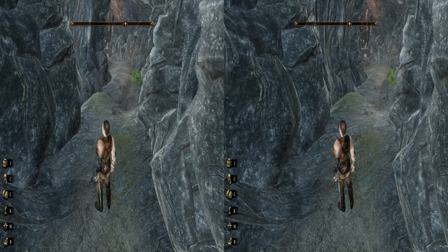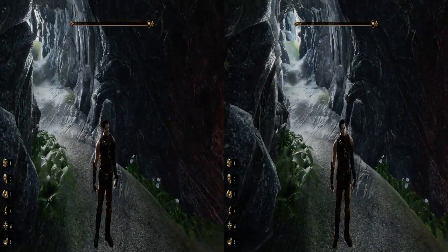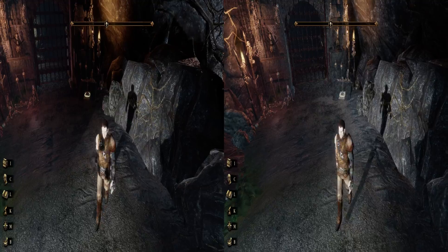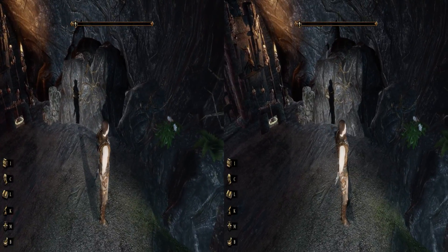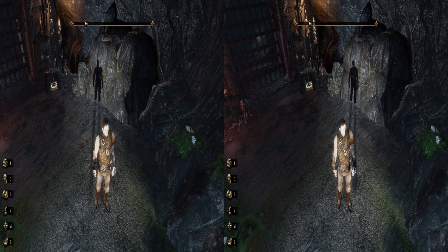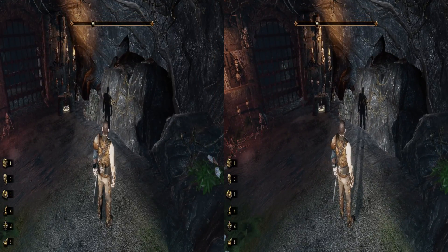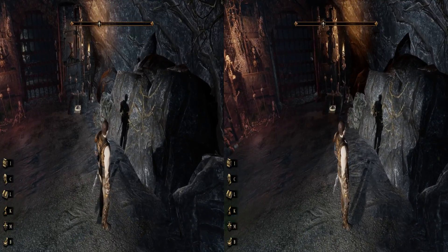There we go. So that issue I just fixed was a halo issue — exactly the same type of halo issue you'd find on something like water, fog, smoke, or fire. Any semi-transparent effect will often have that kind of issue, and in some games like this one, lighting does as well. Unity games are also notorious for having that problem, and we had the same issue in Metal Gear Solid V. Sometimes you hit it, sometimes you don't — it varies depending on the game.